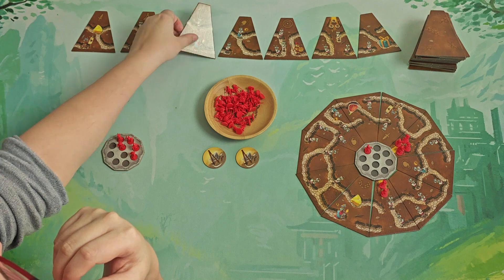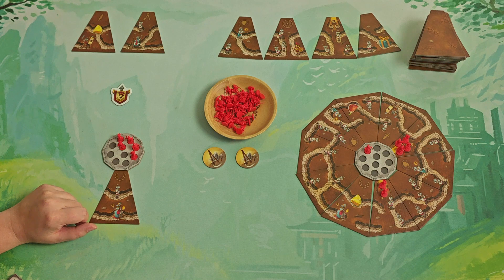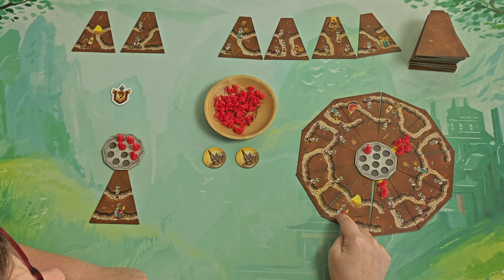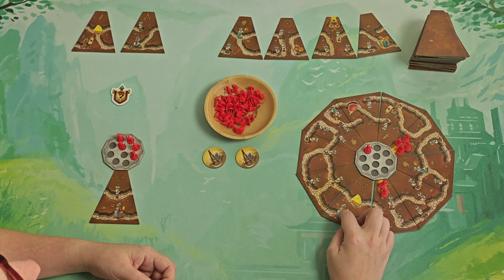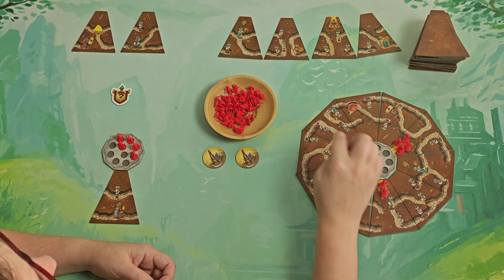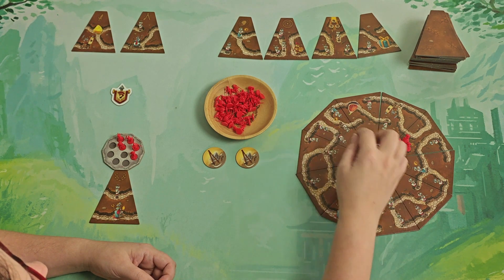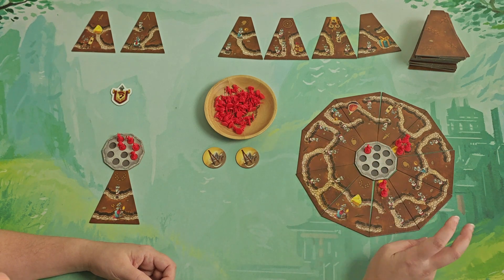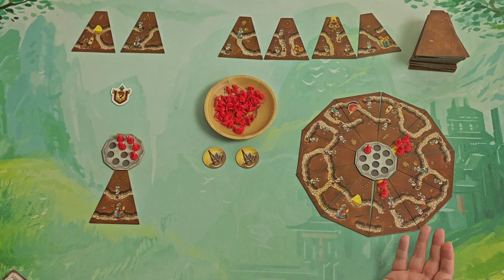Then the next one is the Queen. The Queen is like this, and I will show you in this example we have set up. Each Queen will give you points if she is the only one in the gallery. This channel here is called the gallery, and she will give you as many points as the gallery is long — so one, two, three, four, five in this example. But if you would have two Queens in one gallery, you would get zero points for them.